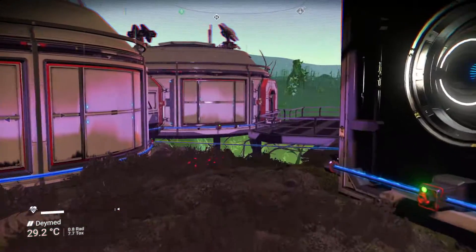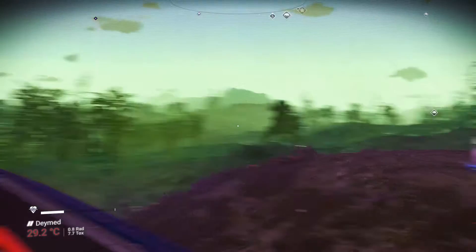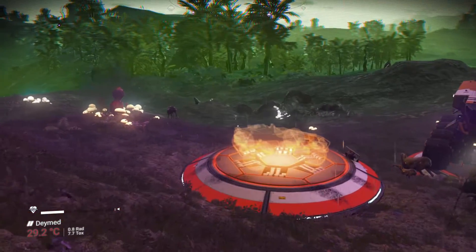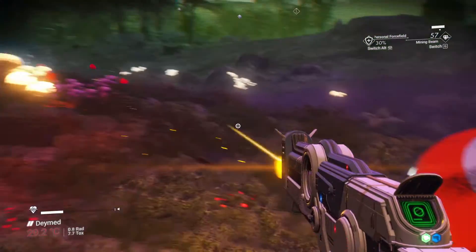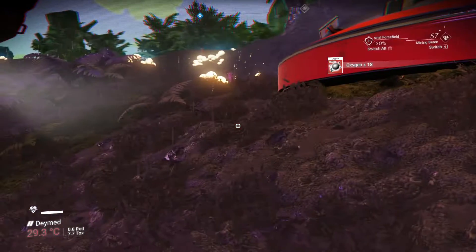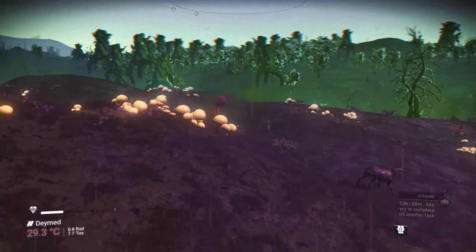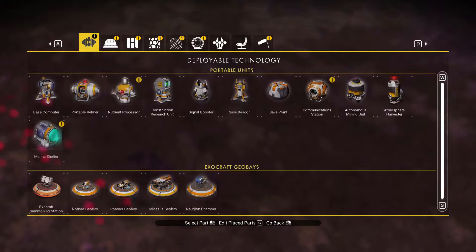I do plan on getting some salvaged technology as well as drop pods today. But first, there is something I need to build. I think I'll build it down here. Get rid of you — I don't need you around. I hear it but I don't see it. Oh, right there. Get rid of you. So, the thing I want to build — let me see.